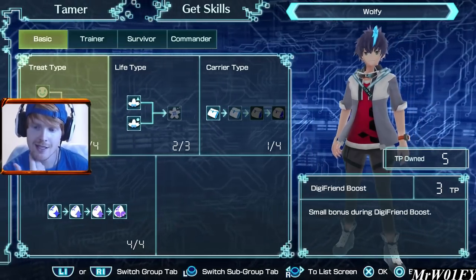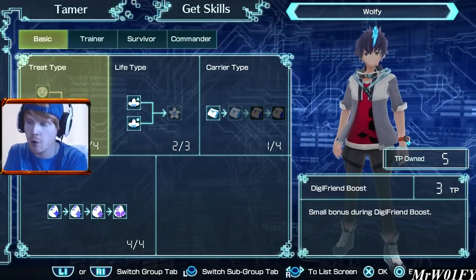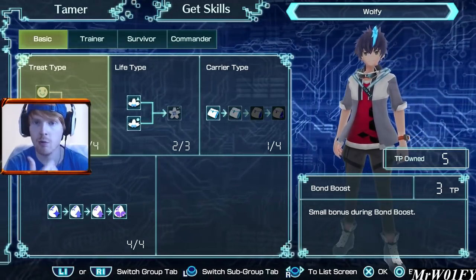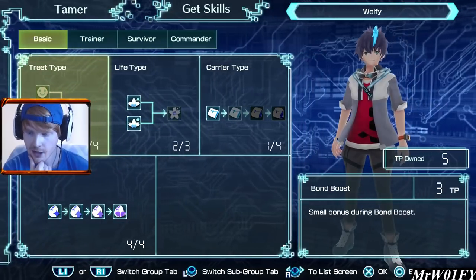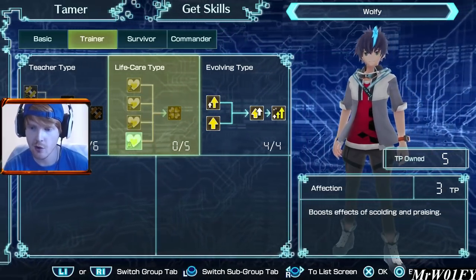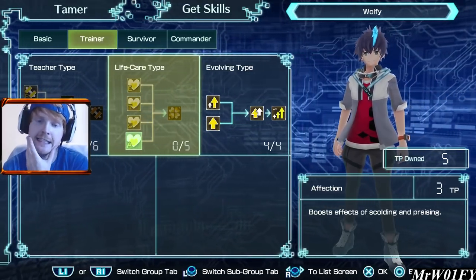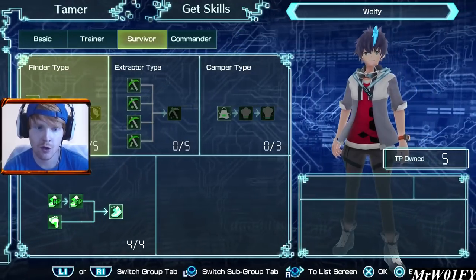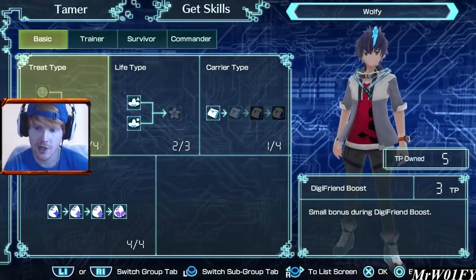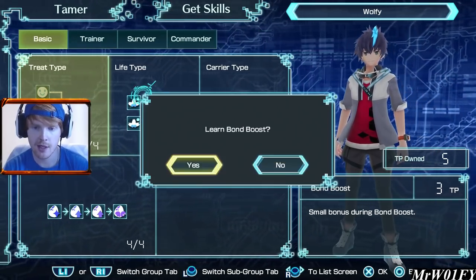I also thought about the Bond Boost and Digi Friend Boost - although I wouldn't normally consider these, it might actually be quite good when we're training up our new Digis because it will help us acquire Bond a lot sooner and then we will be able to EXE sooner as well. So I'm going to take a point in Bond Boost and also learn Digi Friend Boost.